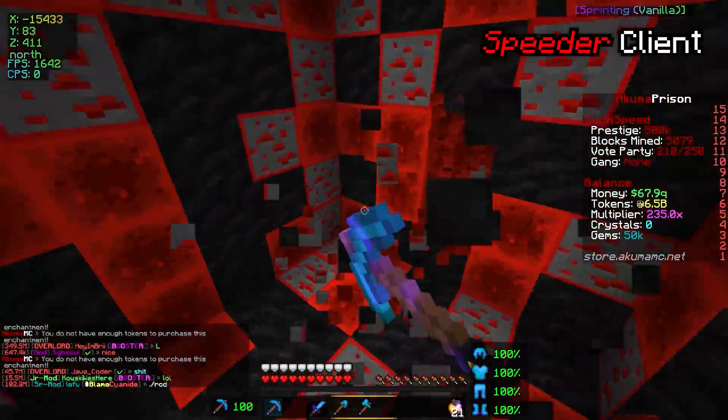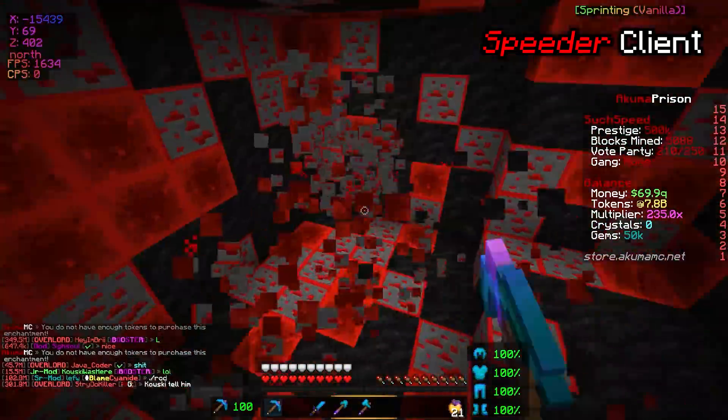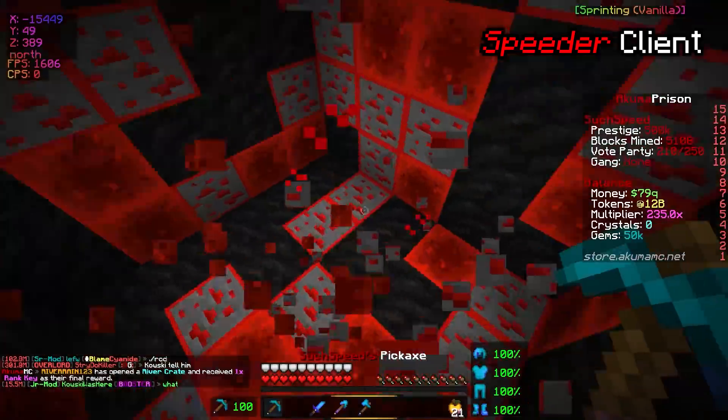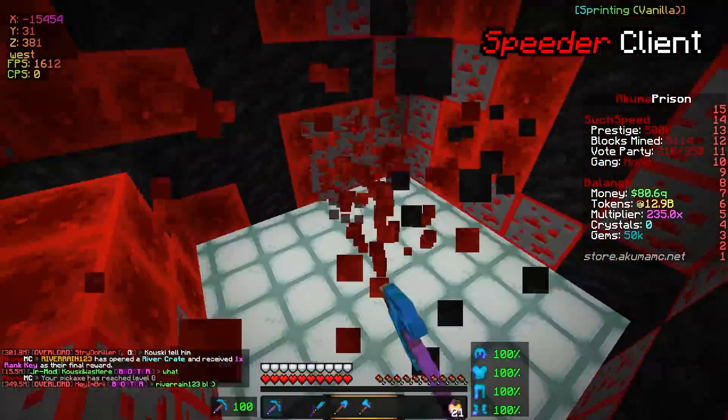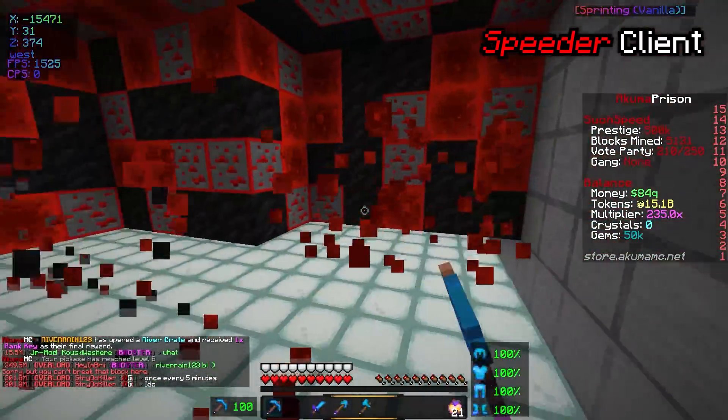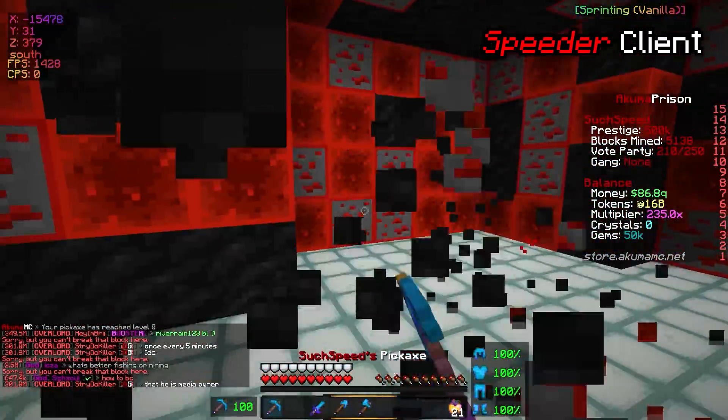As you can see, it's going up straight away. Even when we're mining a lot of blocks at the same time, we are still holding like 1,600 FPS on the Speeder Client. This may make it into the official FPS boost client, guys. I may have finished my journey after all of these years of making client videos.